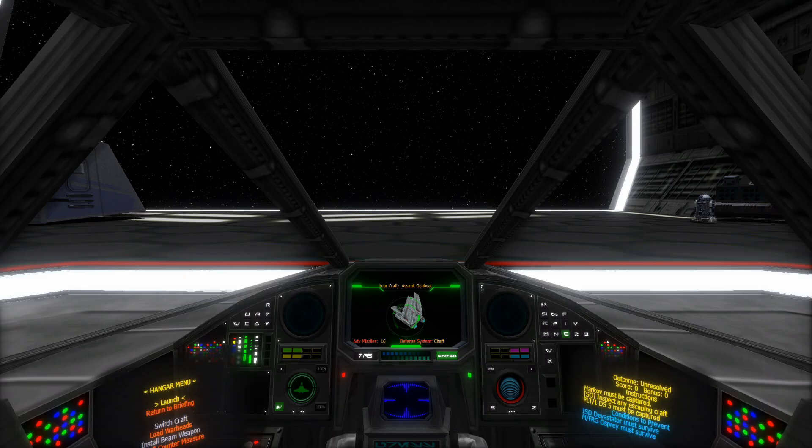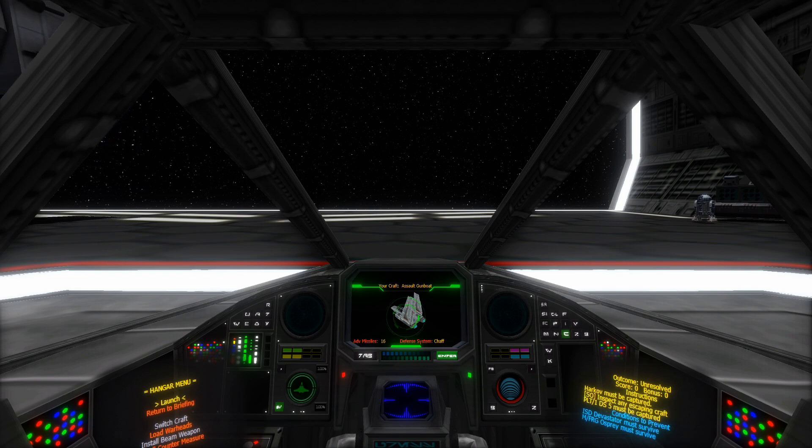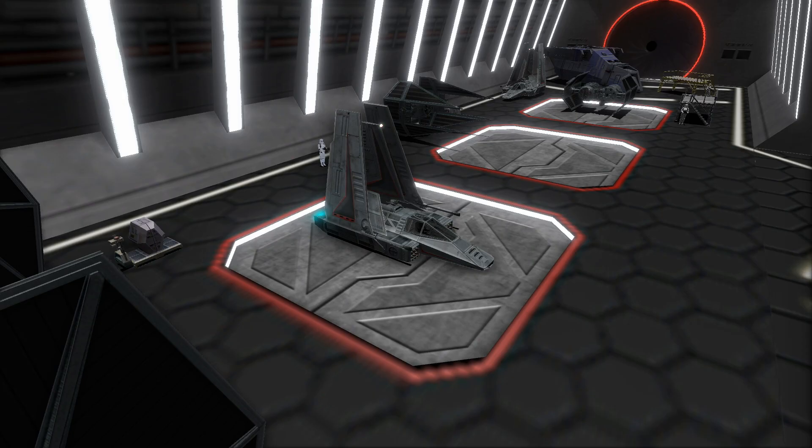The gunboat is a little bit too slow for my liking. Warheads — advanced missiles. Good, I was worried it would be just normal missiles. Could go with rockets, missiles, torpedoes, or advanced torpedoes. Missiles. Good. Countermeasures — chaff or flare. I've never actually managed to successfully use chaff before. Then again, I haven't been able to use the flare either, except when I played the original TIE Fighter. So let's go with chaff, because it can last against several torpedoes or missiles. Goals: Harkov must be captured. Secret objective — inspect any escaping craft. Platform 1DS5 must be captured. Devastator must survive. Osprey must survive. But the Interdictor must not — or that sounds wrong. All right, let's go.